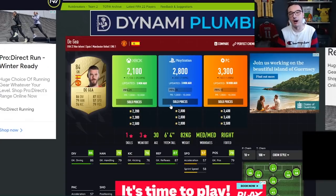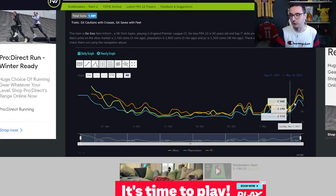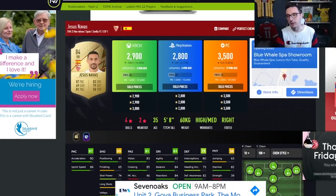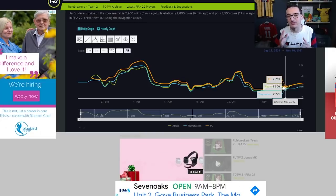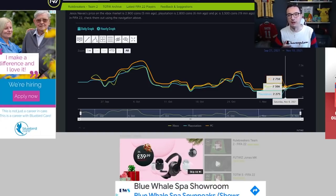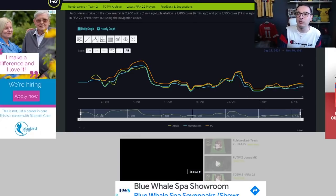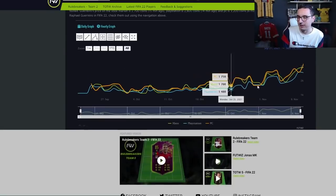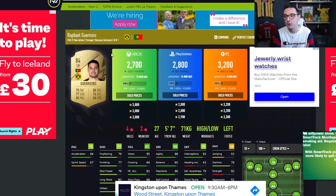A daily SBC or any decent SBC requiring 84-rated will cause a spike — we've seen that pattern repeatedly. Jesus Navas is at 2,900 right now; his low was around 2,300 and he got as high as 3,300 — that's a 1,000-coin jump from his low last Saturday to today. The cheap point for these cards tends to be Friday night into Saturday when lots of promo packs are opened. For example, Guerrero sits at around 2,700–3,000 coins, with his low last Saturday at 2,000 and his high at 3,000. It's as simple as spotting those lows.